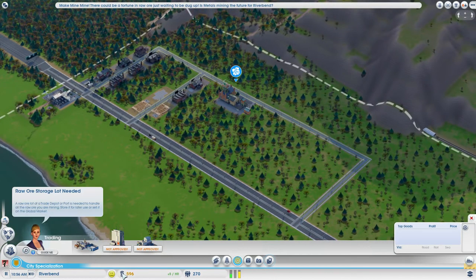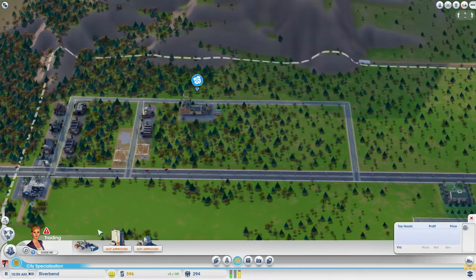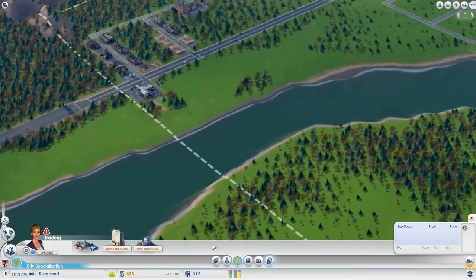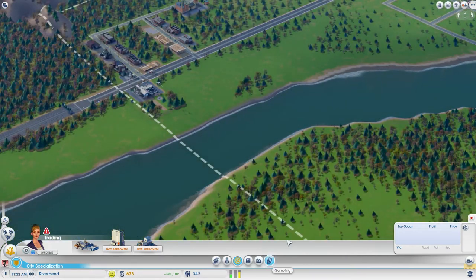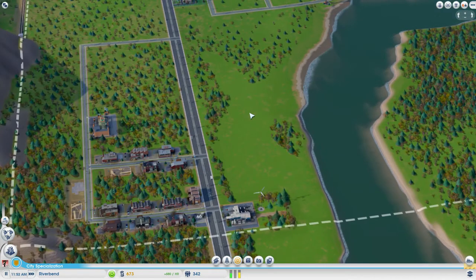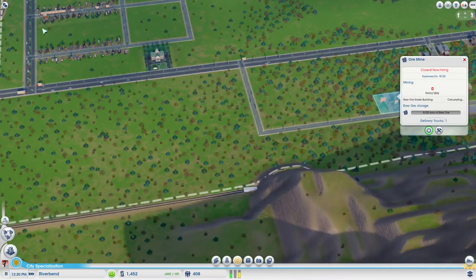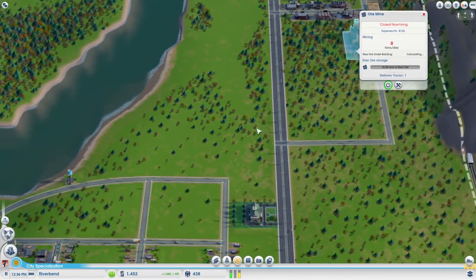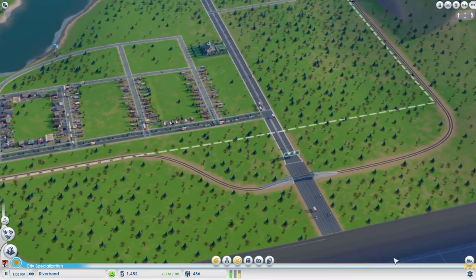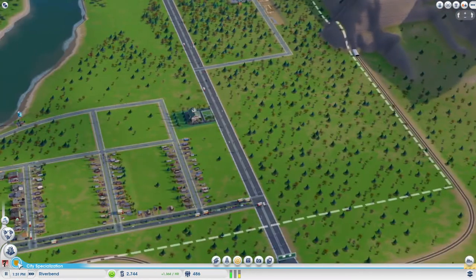We are just making a tiny bit of money incoming now, not very much. I'm really tempted to take out another loan so we can get this trade place up. Let's just see how things are going in like a few in-game hours. This won't be our tourist city — we'll do some tourism in our big posh city. That'll become like an education and tourist place. I'd like to get a nuclear power plant actually, I think that'd be super cool. I actually don't know what happens if you run out of ore — if it replenishes over time, or if it's just gone.